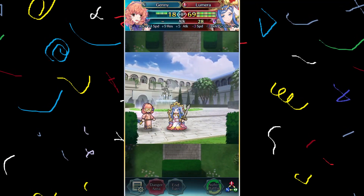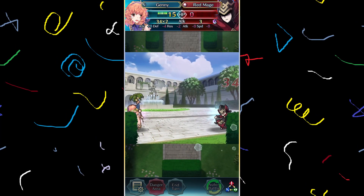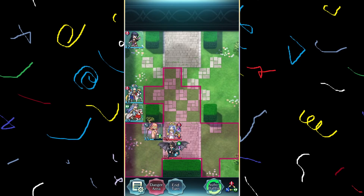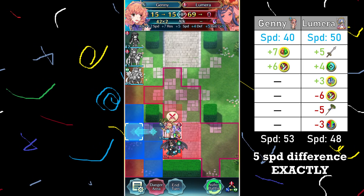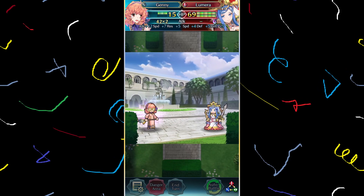The red mage can try and help out, but there's nothing going through Jenny's res stat, and they themselves take the plunge. I think it is blatantly obvious that Jenny herself outspeeds Lumera — but by how much is the surprising part. Just look at that speed difference. I'm not sure the exact number, but I'm pretty sure the editor in me will calculate it for me. Thanks to the follow-up attack, Lumera goes down.